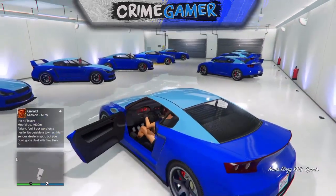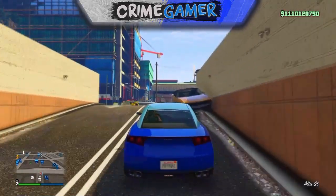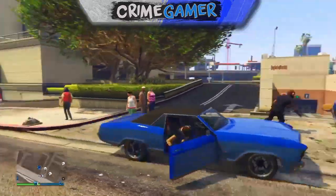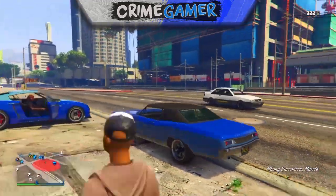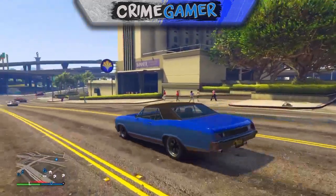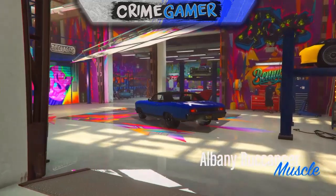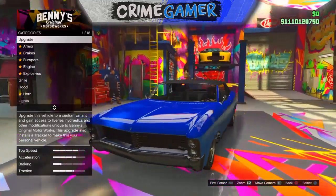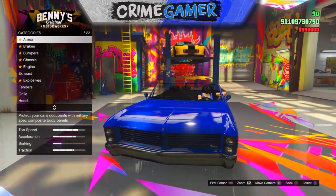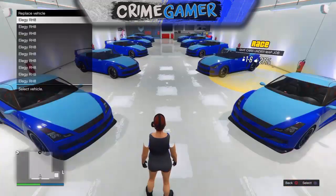Now get the Elegy you just replaced and drive it out. Tell your friend to get inside it and make sure they do not get out of the vehicle, otherwise the glitch will mess up. Tell your friend to get a Buccaneer or any lowrider ready for you so you can get to work. When you've got a lowrider, take it into Benny's and fully customize it — the more upgrades you put in, the more money you'll make. Your friend will get kicked out of the Elegy, but that doesn't matter.